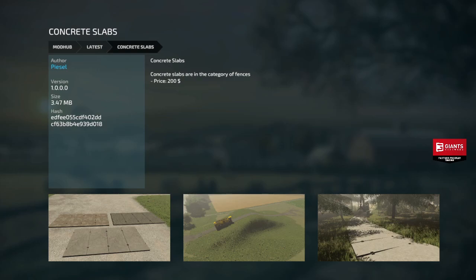Next we got Concrete Slabs, in the category of fences, $200 a piece, three different color variations. These are going to be kind of decorative in a sense — if you see on the right picture, they're put down in the forest so that big equipment doesn't get stuck and tear things up. So these are kind of RP-ish and decorative, but they're kind of neat.